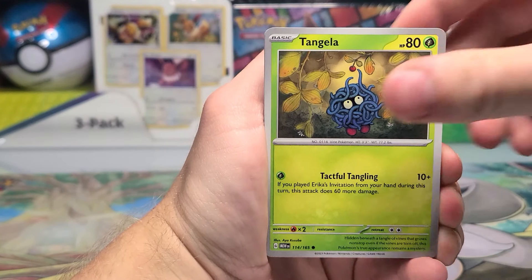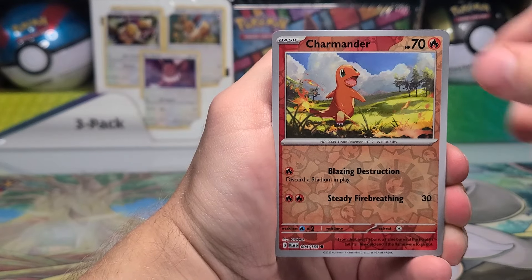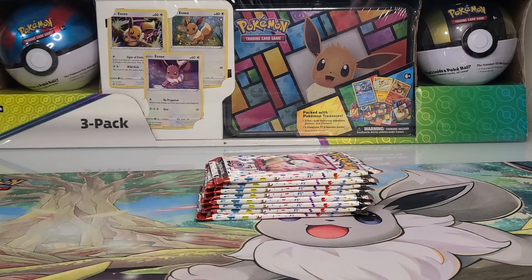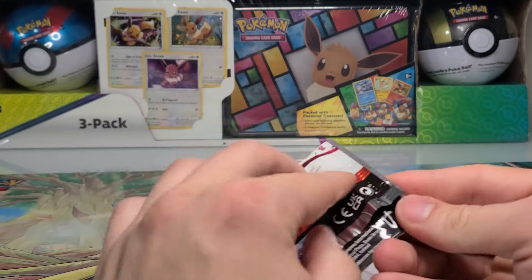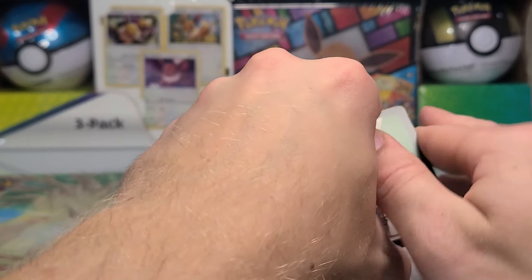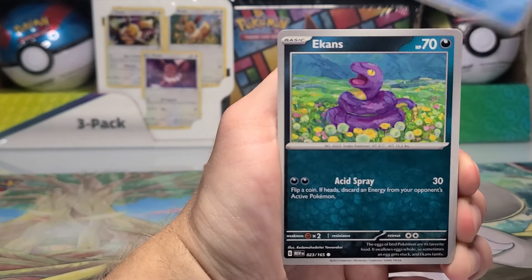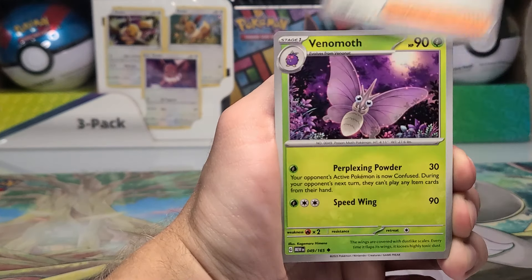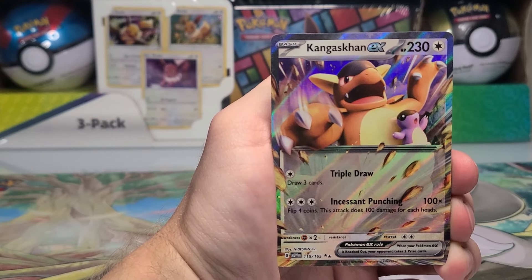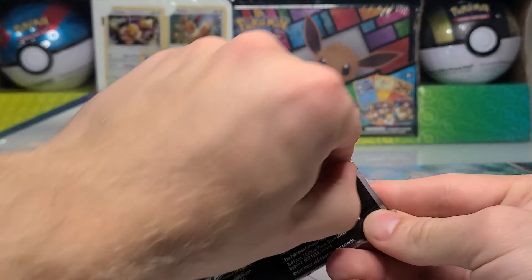Next pack: Koffing, Tangela, Grimer, Psyduck, Raticate, Erika's Invitation, Magneton, Charmander, Kadabra, and a Weezing holo card. So we are halfway through and we have an EX card and a holo energy card. I think I saw something tingling in the back that was more than just a holo card. Let's see: Daisy's Help, Venomoth, Arcanine — illustration rare? Nope — Dratini, and a Kangaskhan EX. There we go, we got our two EX cards from the box. Next one can be a full art card.